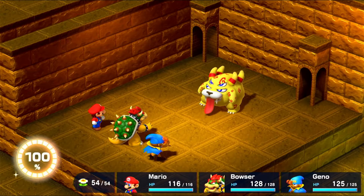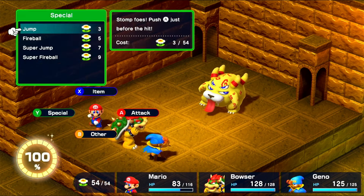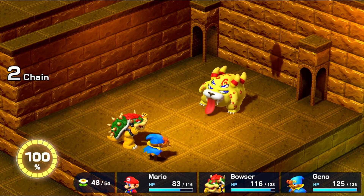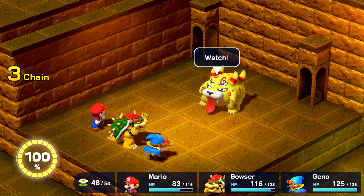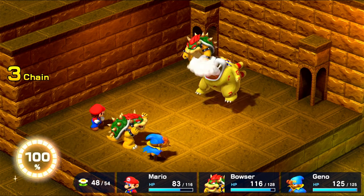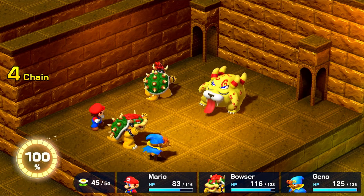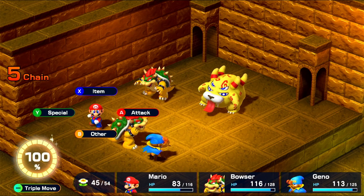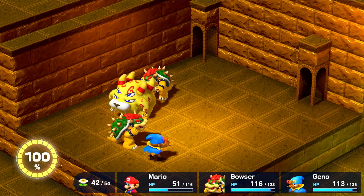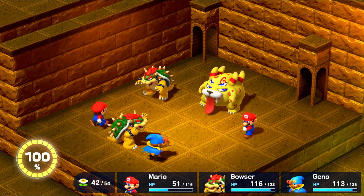Boss rush time, baby! Time to do the Belome refight, and it's pretty simple — pretty much exactly the same as the Belome fight before, but now we can make clones. I jump, do 249 damage, and he turns Bowser into a clone, which is fine as long as he doesn't turn Mario into a clone, because Mario's clone is immune to jump. Mario jumps on Belome doing 249 damage, while the Bowser clone hits my Bowser and misses. Mario jumps again doing 249. Mario gets hit for 32 from the Bowser clone, and then gets turned into a clone himself, which sucks, so now I just gotta bum rush Belome without dealing with the clones.